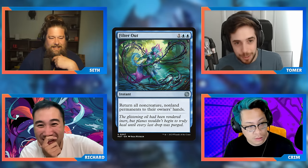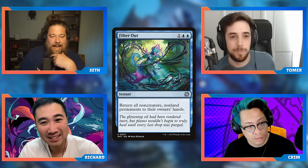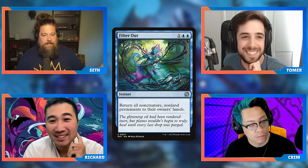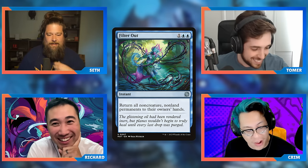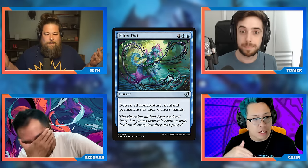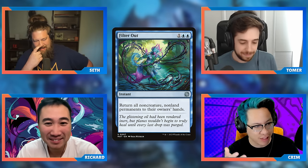If they're an enchantress deck you bounce all their enchantments — they'll draw cards from their triggers but they're pinched on mana. Setting them back an entire turn is good. You could even storm off with it — if you're playing Jhoira Historic Storm you bounce all your artifacts and storm off with cheerios. This spell costs you less mana than the amount of mana you've disrupted. But if you play against another green deck you bounce nothing — it's pretty situational. But getting to send back their Ozolith or World Tree and making them do it all over again is fine with me.